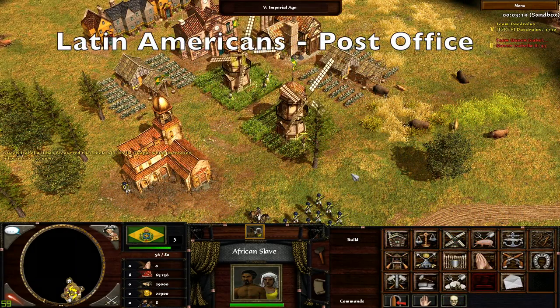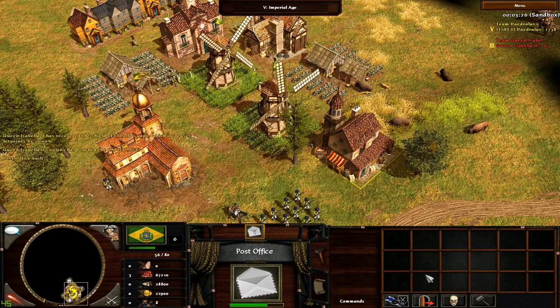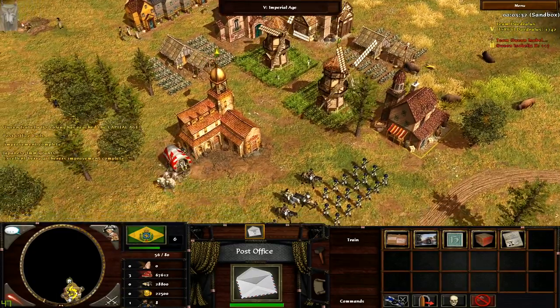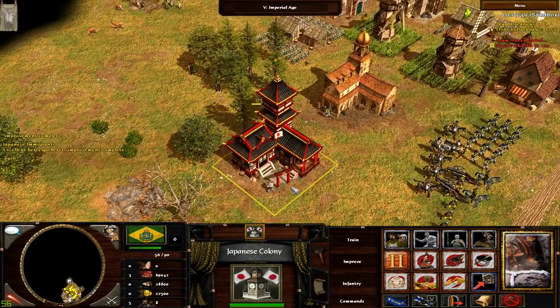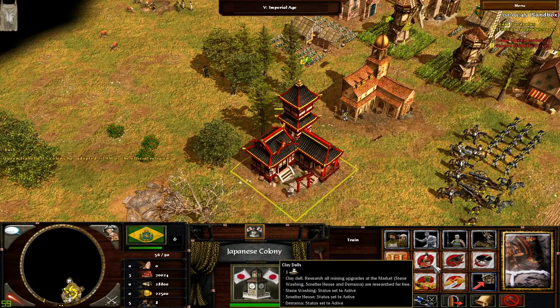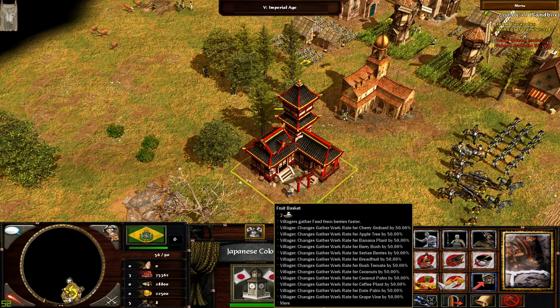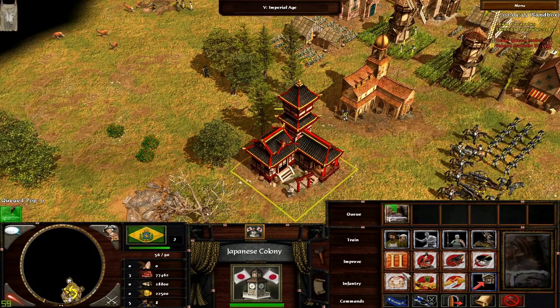But going past all the features just mentioned, the post office is probably the primary Latin American feature. It is slightly similar to the consulate as you get to choose a foreign ally, but it does not operate with export — rather 400 coin. Once the ally is selected, an immigrant colony will arrive that turns into a town center of the chosen colony. From this building, improvements and units can be obtained using shipments. These foreign allies are really great as they can cover the weaknesses of Latin American civs, as they do not have access to factories, capitals, or even the safehouse. So they do not have access to powerful resource trickles nor blockades and spies — however these can be obtained from foreign immigrants, for example Japan with the ability using four shipments to get spies.